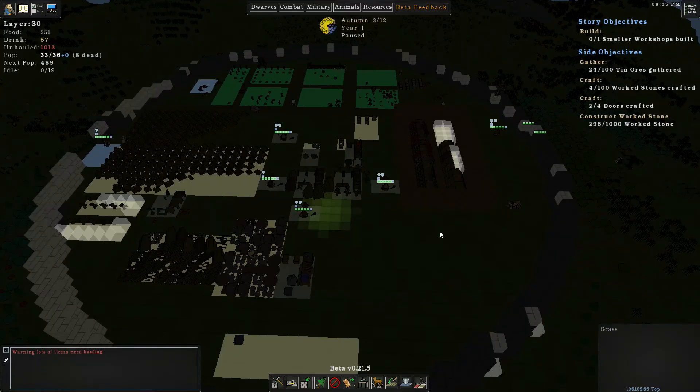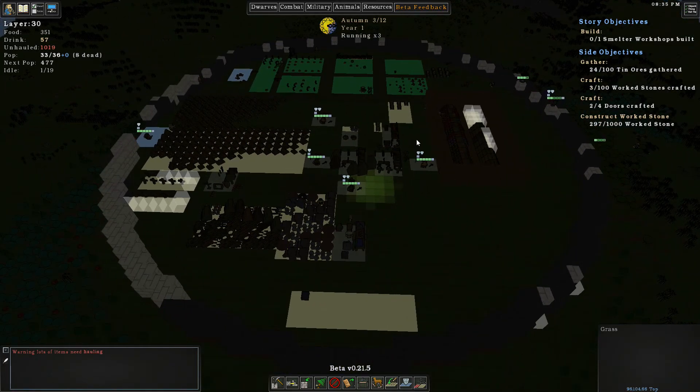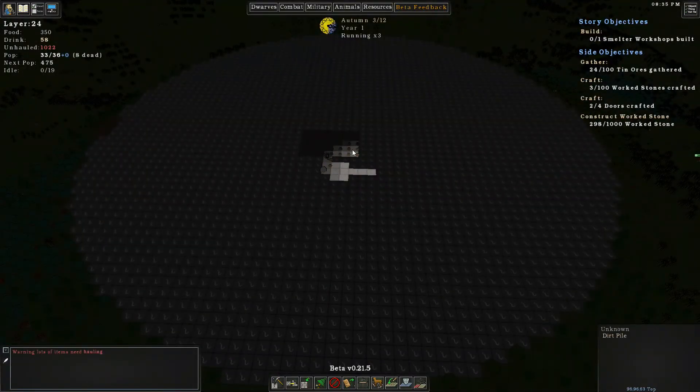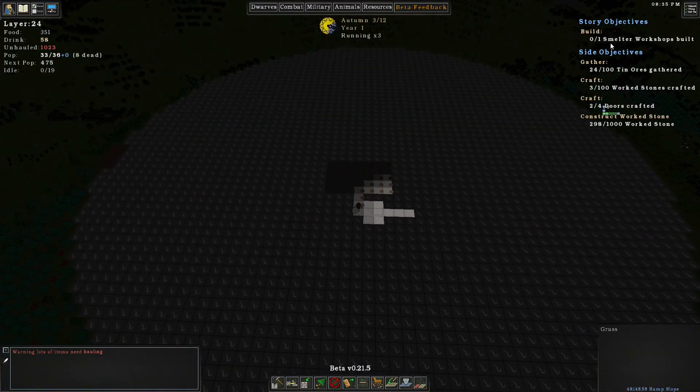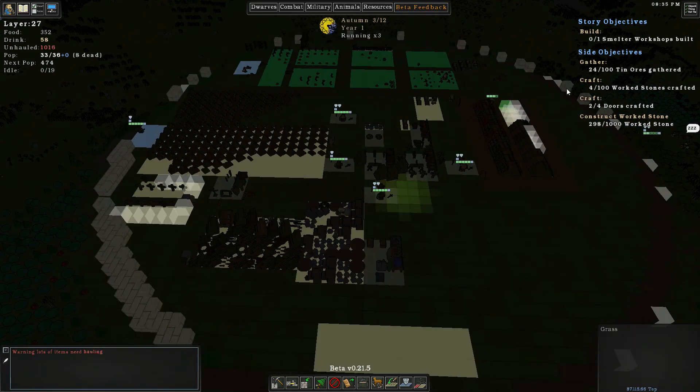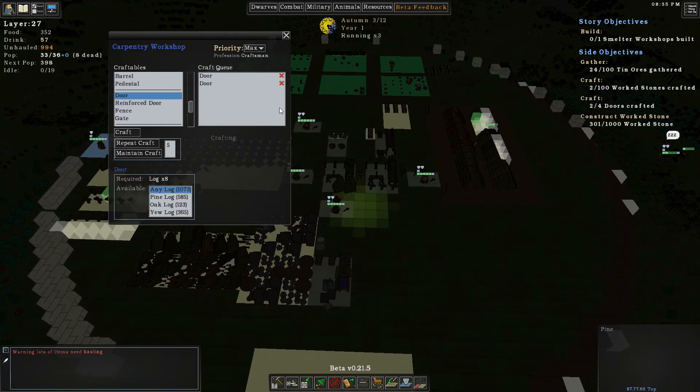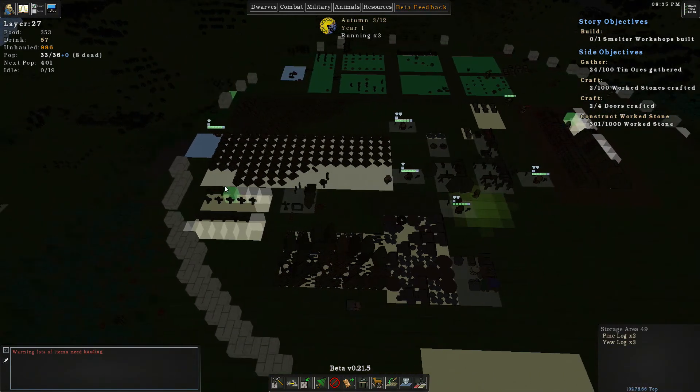Hello ladies and gentlemen and welcome back to Lord of Dwarves episode 17. We'll go ahead and pause, actually up the speed a little bit here to get things moving. We're working on building out the room for our smelter workshop, which is one of our story objectives. We've got a couple of other things to work on too, but those are all happening over time. We got to build two more doors - that's a pretty good idea.